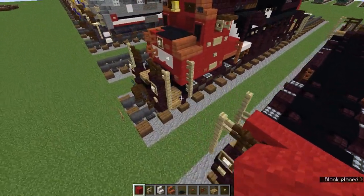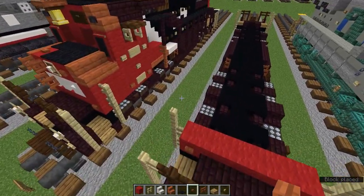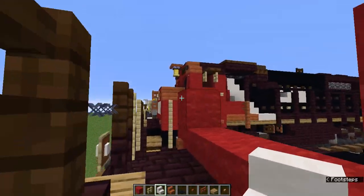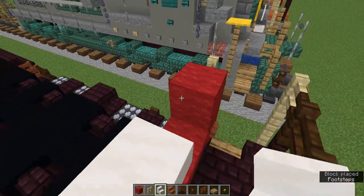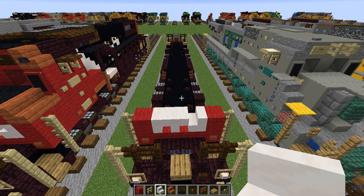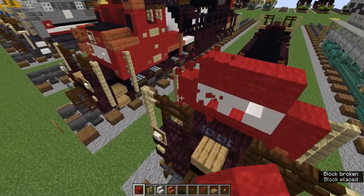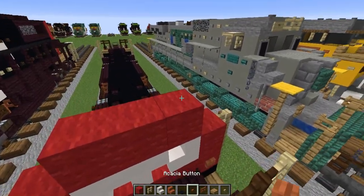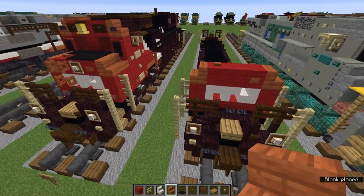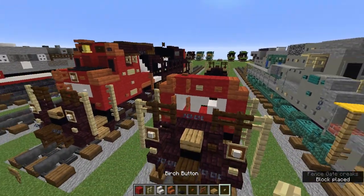Now we are going to add five red wool right here, with some acacia buttons on the sides. Let's add red wool on each end. With our smooth quartz stairs we are going to add two upside down ones right here facing toward the right, and a right-side-up one facing toward the left — that would be the CN logo that I made. Now let's add three red wool right here, an acacia button right here and one up there, and one-sided acacia stairs on the sides. We are going to add two acacia fences right here and a birch button in the middle. We are also going to add two black carpet right there.